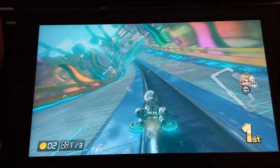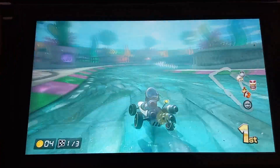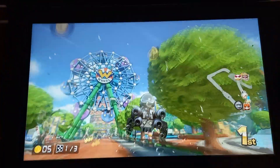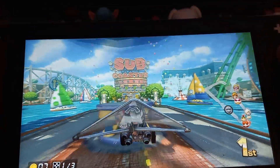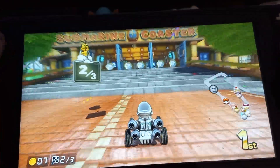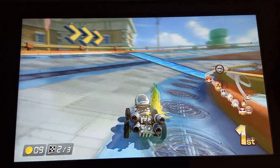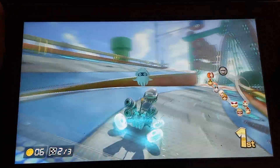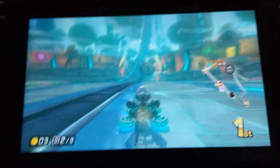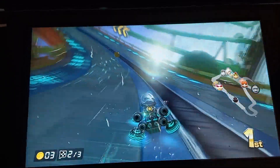It's a banana, which doesn't really help me because I'm in first place right now. I really want a mushroom, or some kind of thing like that. I don't know if the gold mushrooms are in this one. What's this? It's a coin. I don't really know what the coins do — I think they just exist. What I do know is I'm going into lap two in very good standings. If you look at this little mini map, the other people are very far away from me. I just got hit by a banana, but still pretty far ahead.